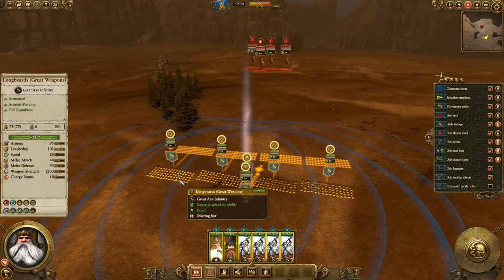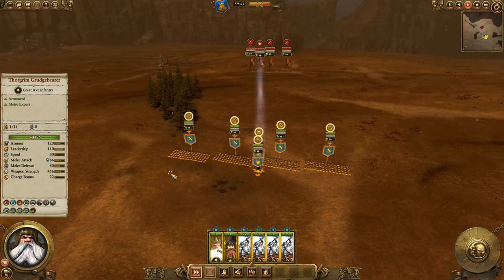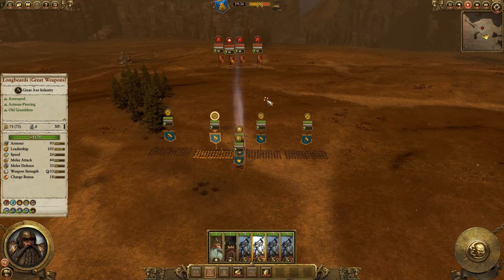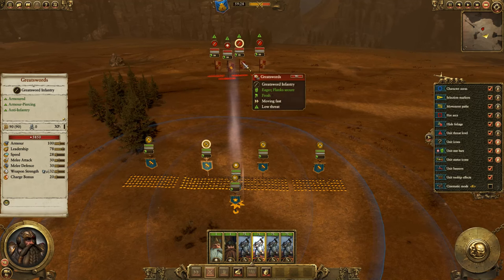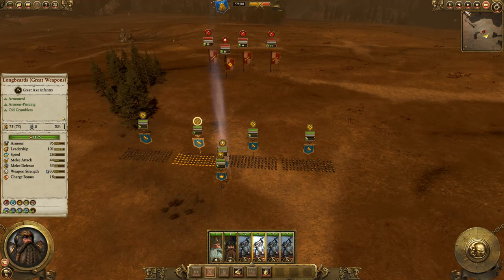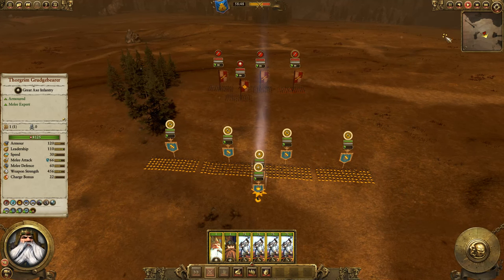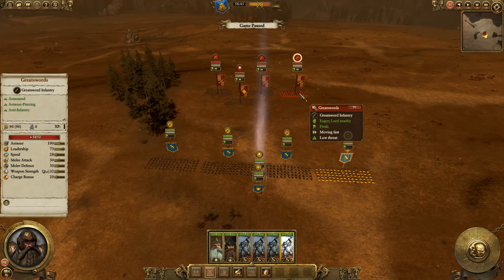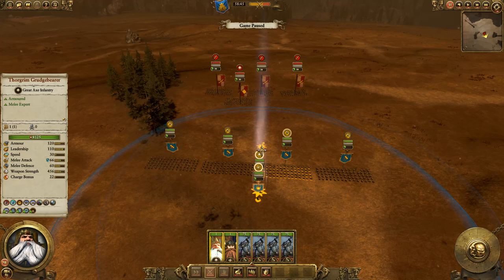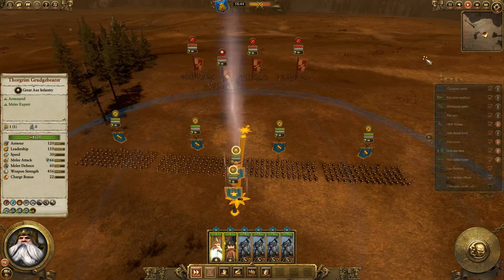All the effects are working — we have 44 melee attack and 33 weapon strength. For Thorgrim, weapon strength shows 26 is armor-piercing. This may not be a perfectly fair test because the general for the great swords is in there and could get killed, affecting leadership. I just want to get a feel for whether this is anywhere near an equal match. I'm going to pause, issue attack orders, and move these units forward a little so they stay within the radius of effect.